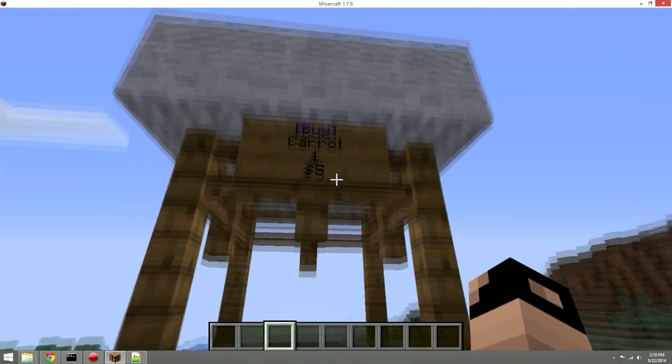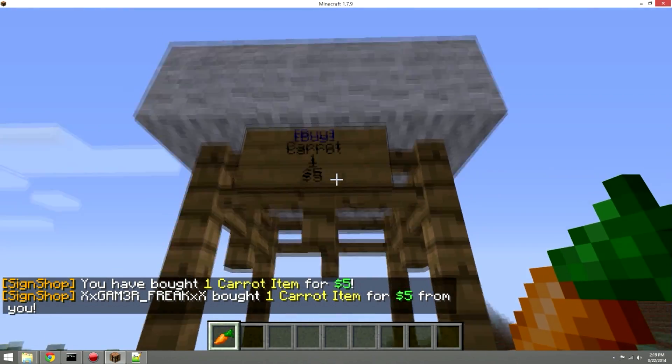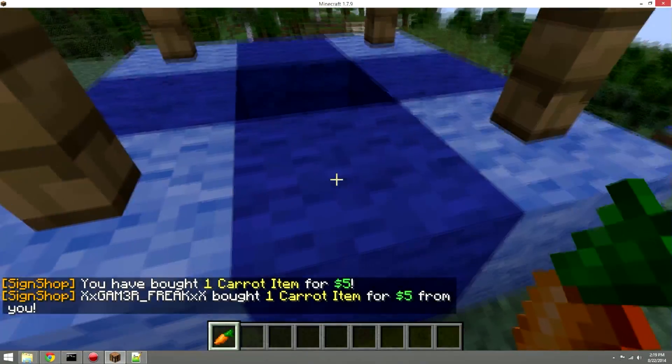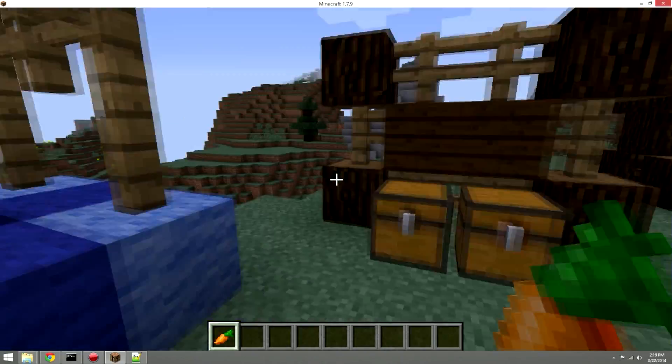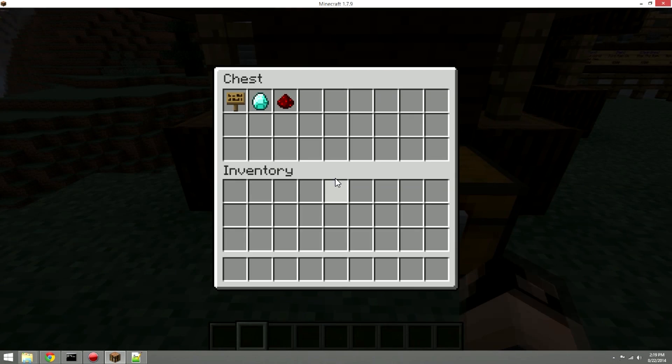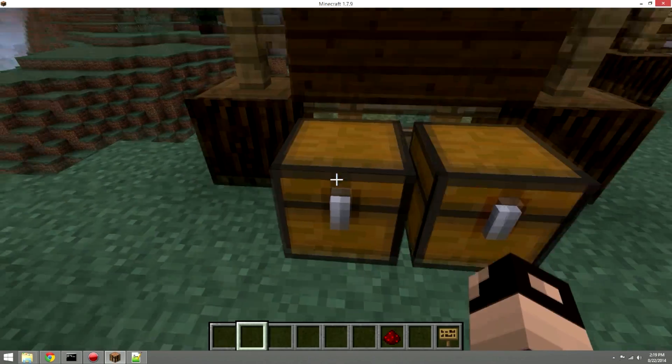We're going to make a buy sign and a sell sign. I've already set up a basic example — buying one carrot for five dollars. You'll need a chest, a sign, an item to sell, and redstone to link everything together. Stock the chest — I'm putting one in there. When you first link the sign, the amount in the chest determines how many items are sold per transaction.